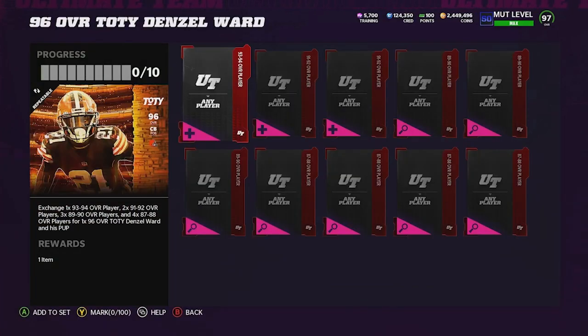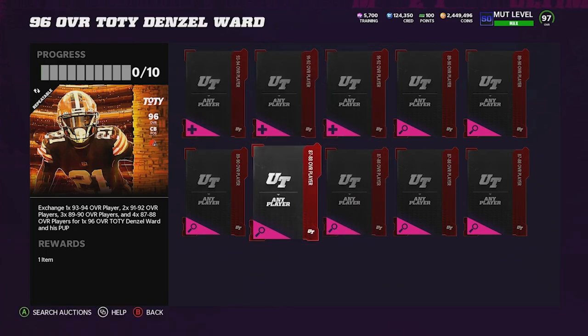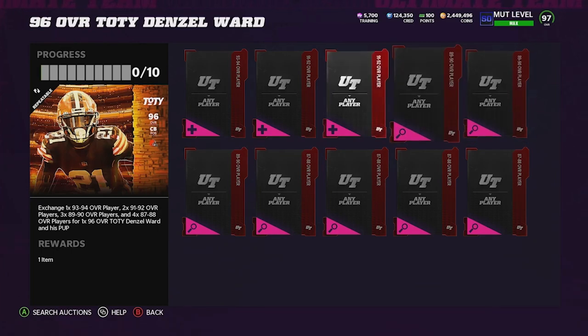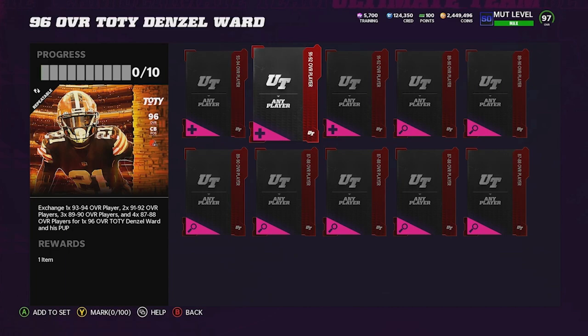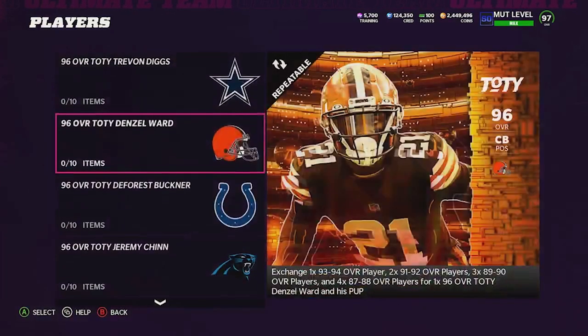I shoot to get my 87s for around 5k, my 89s for about 11k, my 91s at about 20k, and my 93s for around 35 to 37k — though I try to get them for 30k to make a bit more. That ranges from about 120k to 125k total. If you get even more snipes, it'll be less. If you can find one of these cards selling for 150k, this is a great coin-making method right now.